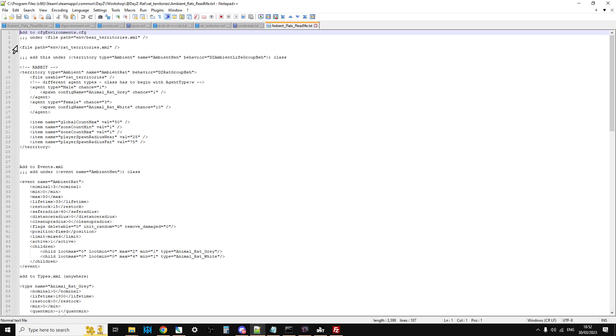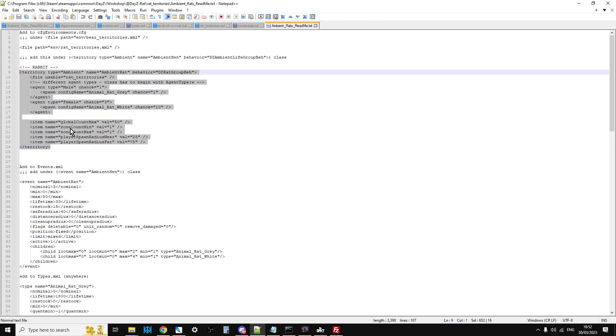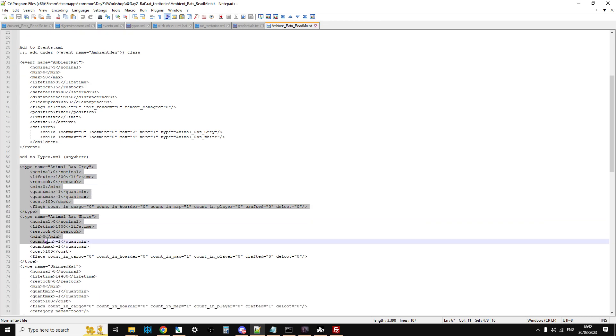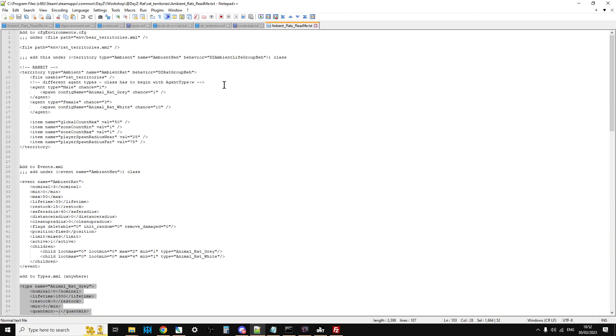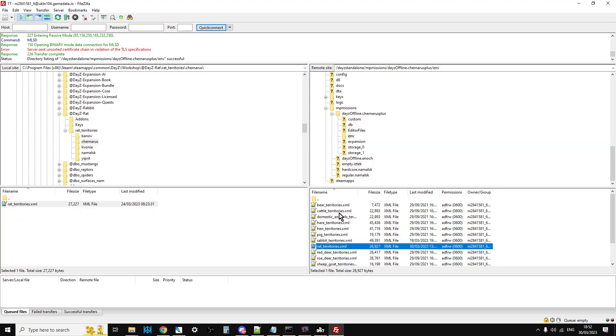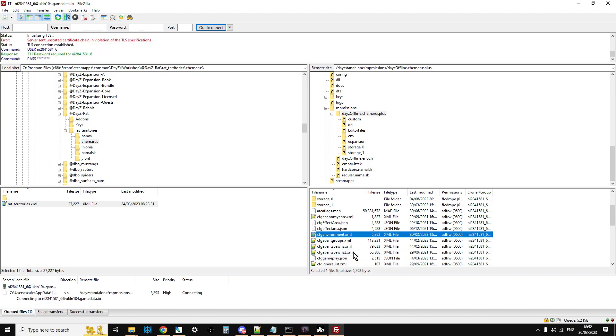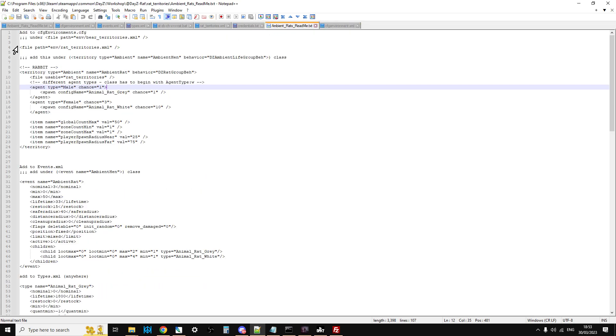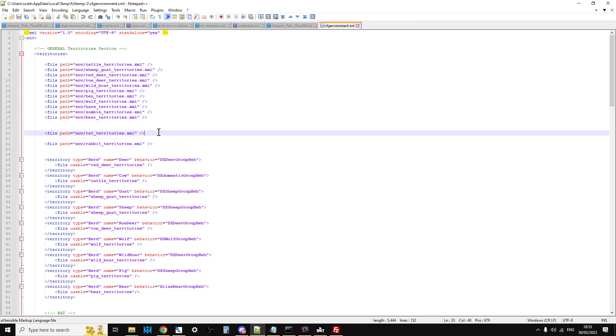Hunter has added an excellent set of instructions. Inside cfgenvironments we need to add two snippets — the file path entry and the territory block. Inside events.xml we need to add the event entry, and inside types.xml we need to add all the rat type entries. The way I do it is through my FTP program rather than the web browser — yours will probably be able to do the same. I scroll down to cfgenvironments, right-click, view/edit, and it opens the file in Notepad++.